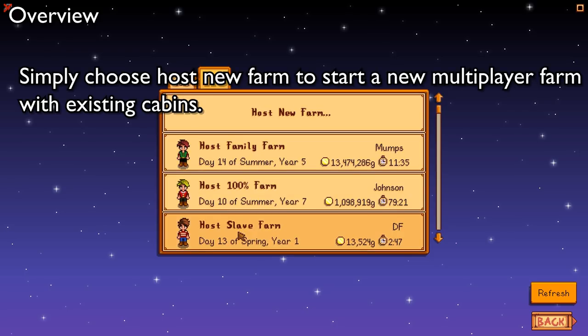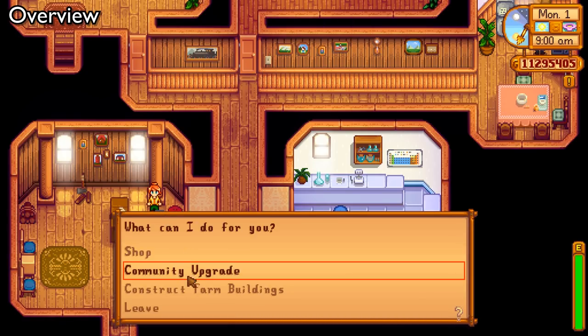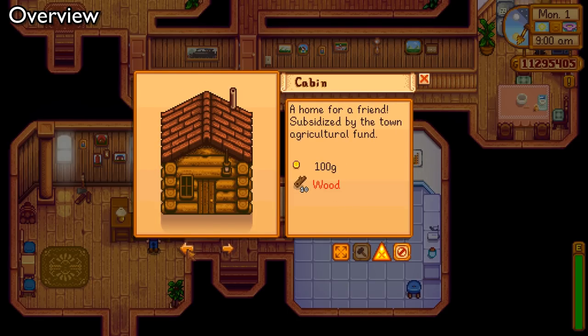I can add people to any of the games where I already have cabins in place. However, in the files where I don't have cabins, it's very simple to add them in. Say I want to add three players to Lumpy Farm — let's do just that. Now the cabins are very cheap and easy to build. Just go see Robin. They're considered a farm building. Three different cabins to choose from, all very easy to build. 100 gold each.